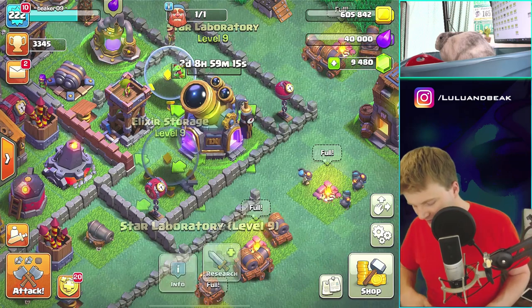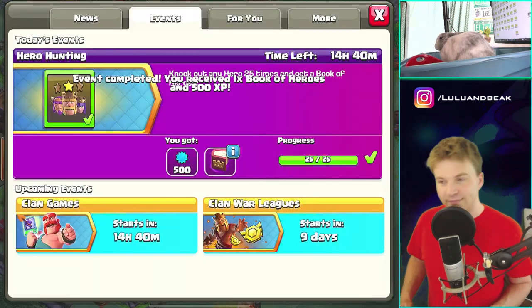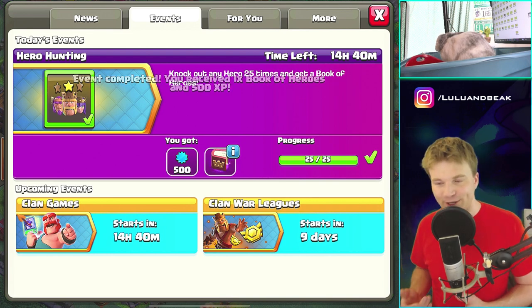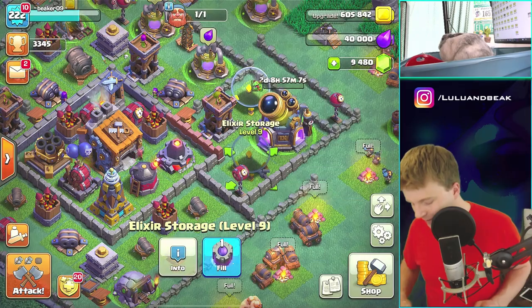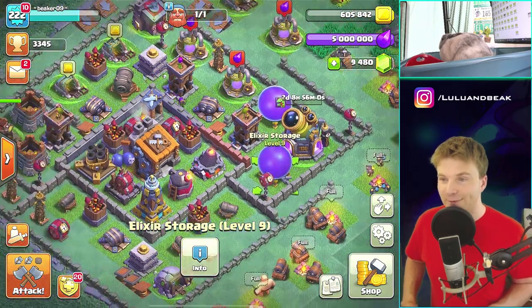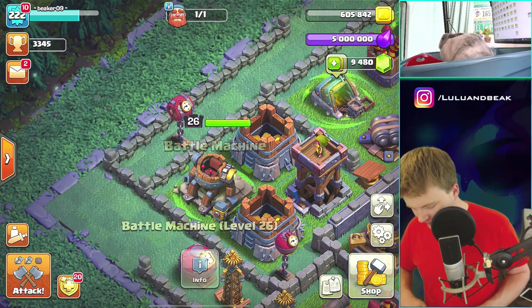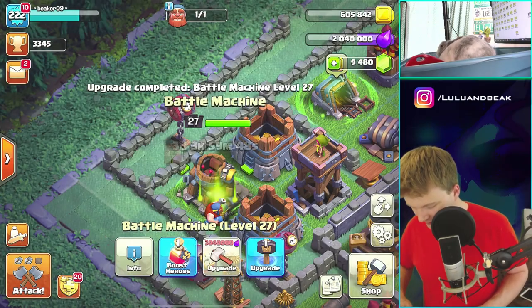Now we're all the way down to almost nothing - let's do the rune again. Oh wait, before I do that I've gotta claim this - yeah buddy! I love the events that actually give you something good. Have you noticed a lot of them are just like 'here's a potion of resource' - something lame. That was an actual good one. Boom - that's 10 million elixir today for free! Let's do this guy one more time because we've got another book - boom, boom, done!